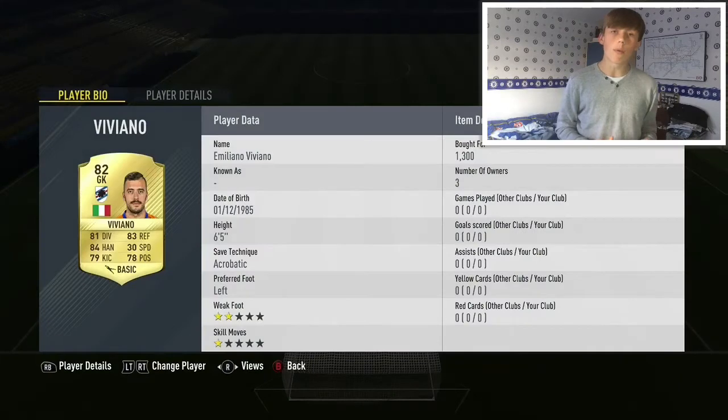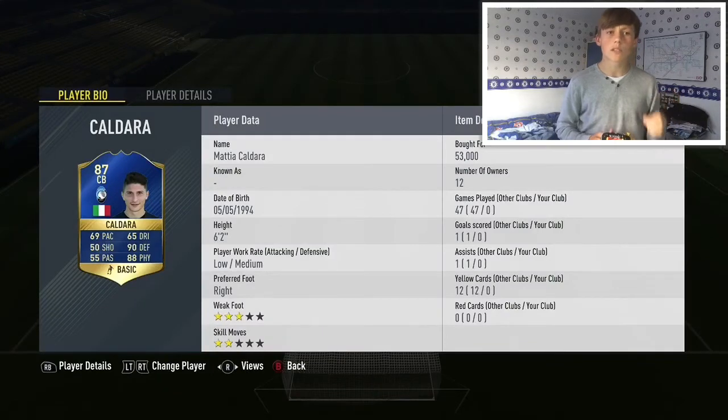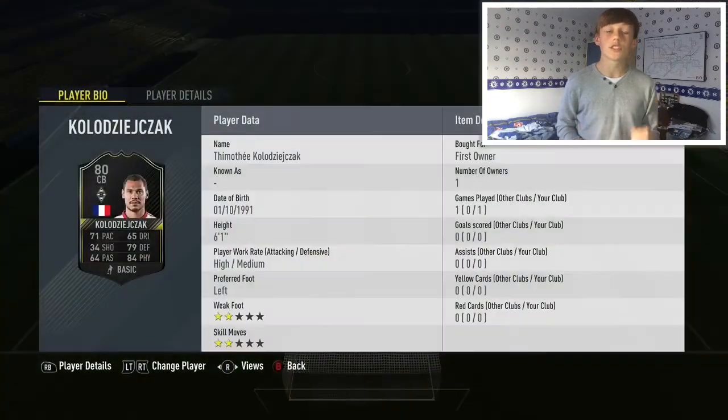Viviano I bought for 1.3K — he's really cheap, he might be going for even less now, I bought him yesterday. Then we've got Mattia Caldara. I think this is the most expensive player in the team. He's 53K at the time I bought him, which was Saturday, the time I'm recording it. Then we've got Claude Zichak.